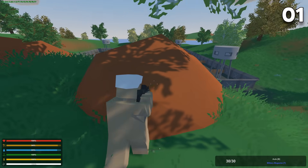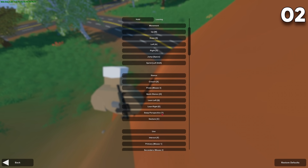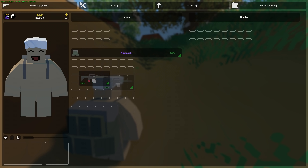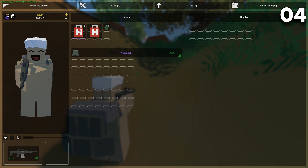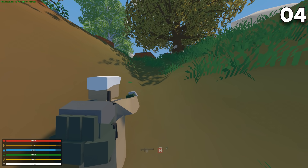Use third person in PvP in order to see around corners more efficiently. Set your third person bind to something easily accessible in order to use it quickly at any time. Press R to rotate items in your inventory. Right-clicking an item in your inventory and pressing a number between three and zero will let you bind your items to hotkeys.